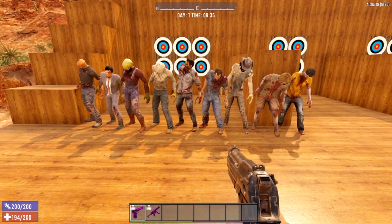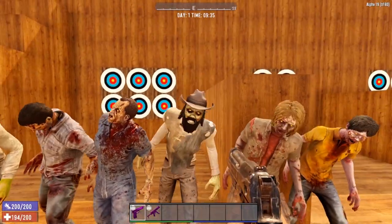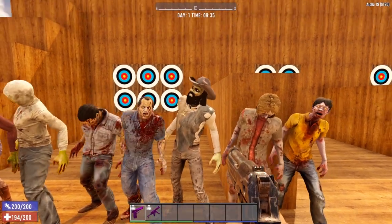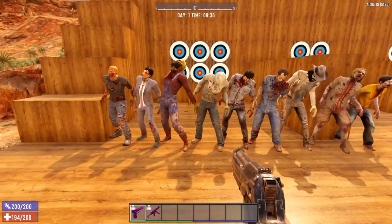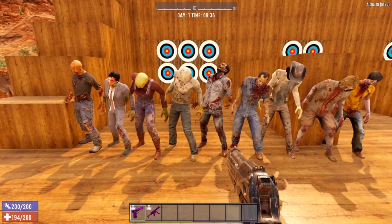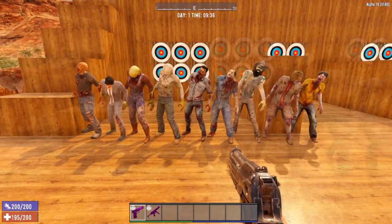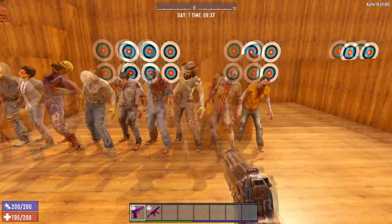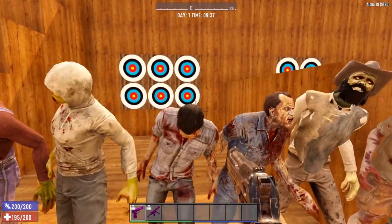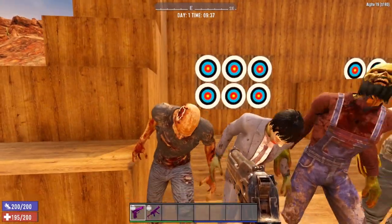Here we have our group of male feral zombies. I did forget the cowboy in the last group, but there is a regular version of the cowboy and a feral version as well. There is not a feral version of the burnt zombie or the hazmat zombies — those two do not have a feral variant, but all of the others do. You can tell they are feral by the yellow eyes.